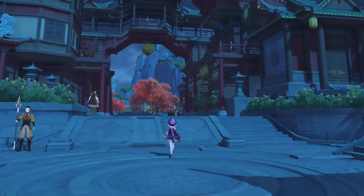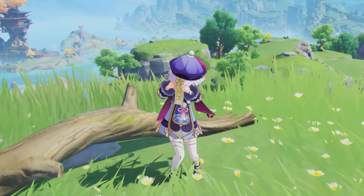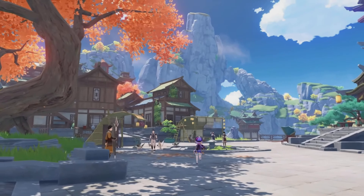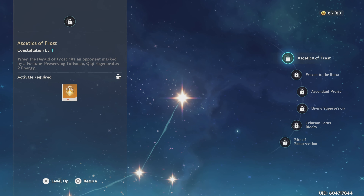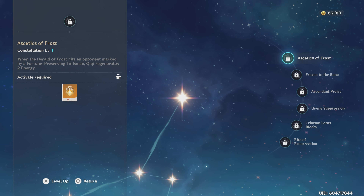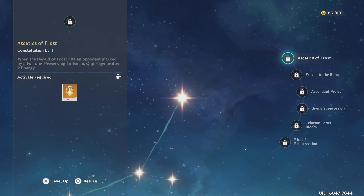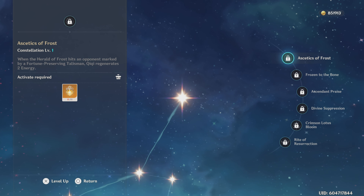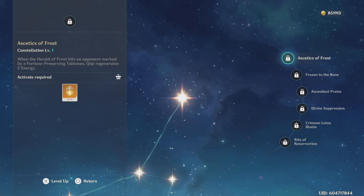Now let's speak about something that is hopefully not — but probably — scarred you: Qiqi's constellations. Unfortunately Qiqi's constellations are really not good. They don't take her to any sort of next level nor solve her big problems; they pretty much just add little buffs to what you can already do. The best is her C1, which produces energy for Qiqi when her skill hits an opponent marked by a talisman. This is decently useful — she won't struggle with energy as much — and is especially useful if using the Ocean set since the bubble would proc more. But outside of that, with how good her healing is at C0, the additional healing isn't really needed.